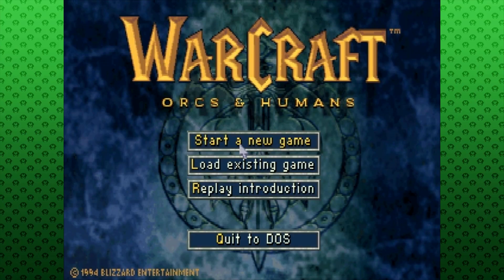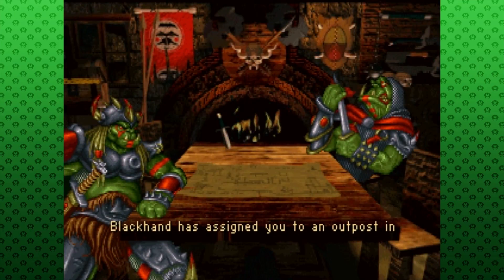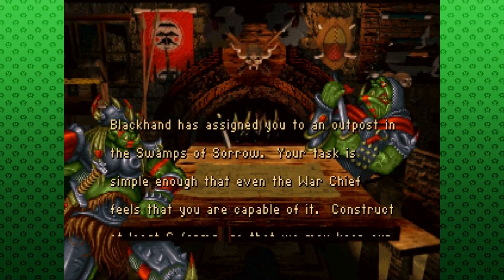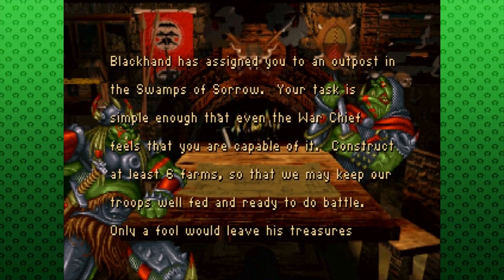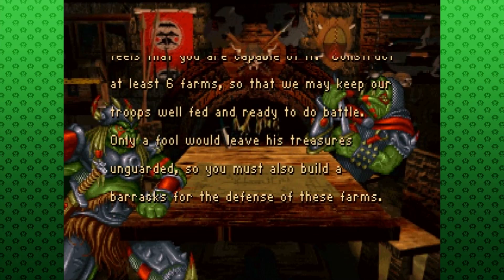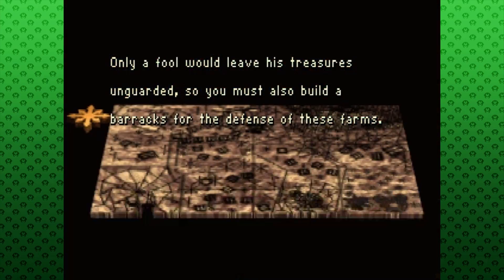Welcome to Let's Play Warcraft: Orcs and Humans. Let's play the Orcs. Blackhand has assigned you to an outpost in the swamps of sorrow. Your task is simple enough that even the war chief feels that you are capable of it. Construct at least six farms so that we may keep our troops well fed and ready to do battle. Only a fool would leave his treasures unguarded, so you must also build the barracks for the defense of these farms. Build a wall.